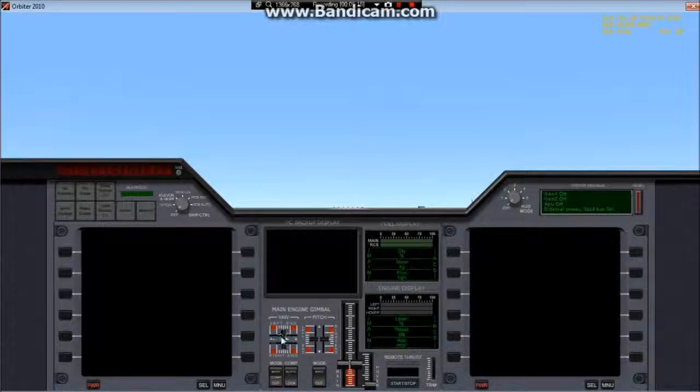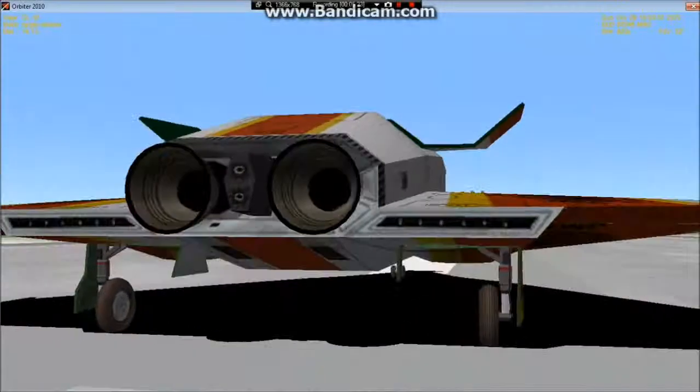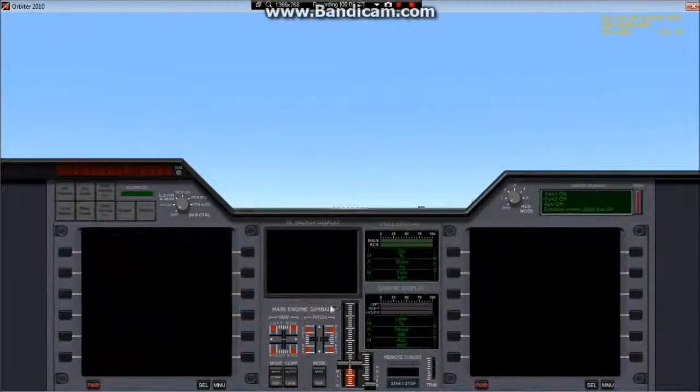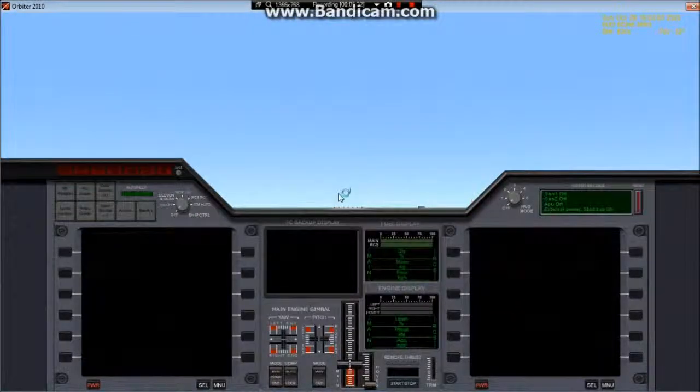Here we have thrust vectoring gimbal controls — yaw would change the direction of the engines horizontally, and pitch changes the vectoring vertically. There is an automatic mode: Comp Auto will vector the thrust with the direction you want to go to save on efficiency. Basically these three modes are various operation modes for the main engine gimbal.